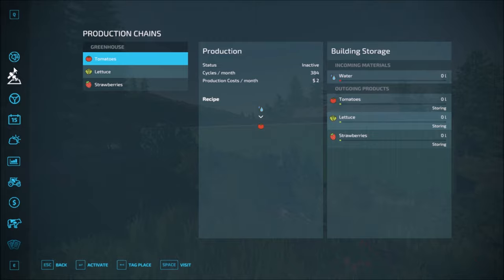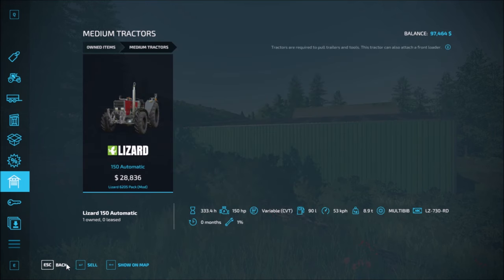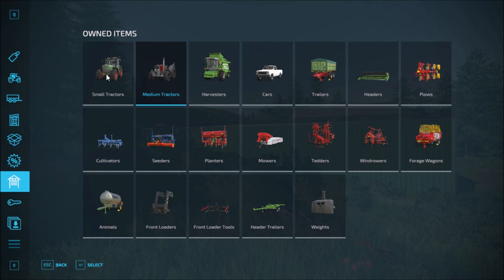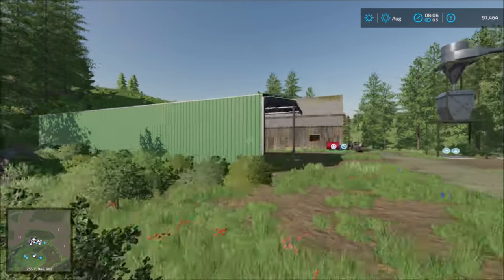In the garage you start off with a good bit of equipment. We have one small tractor, one medium tractor, then the harvester, the car, the trailer, the header, plow, forage wagon, tedder, mower, planter, seeder, cultivator, animal liquid trailer, the front loader attachment for the tractor, front loader tools, header trailer, and the weight. So those are all the items in the garage.